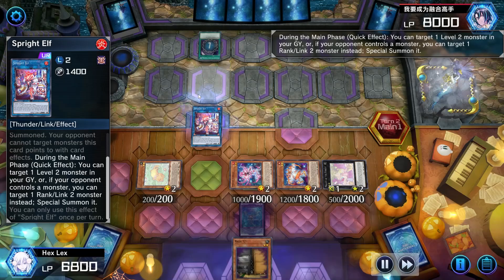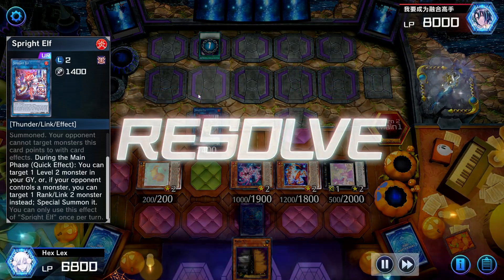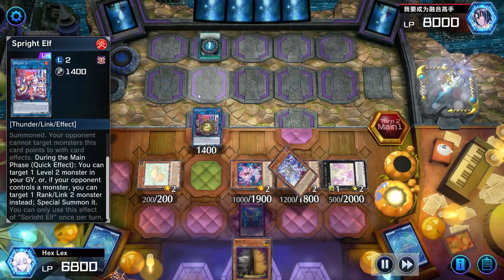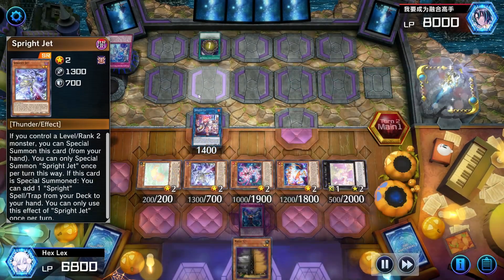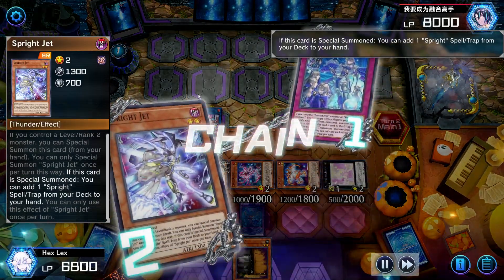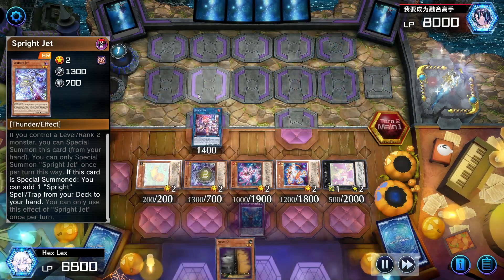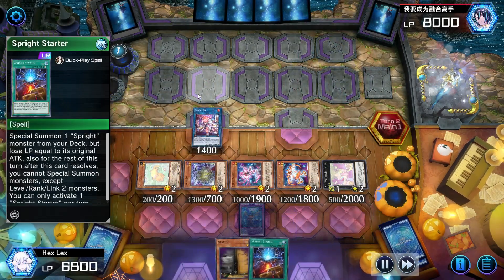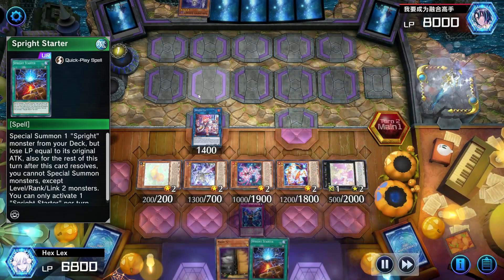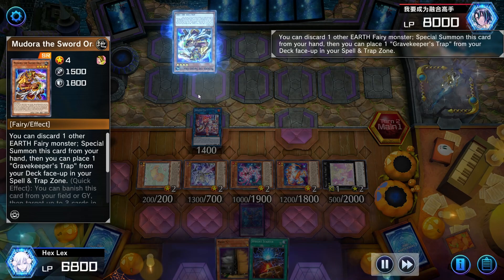Opponent starts with a Foolish Burial Goods. I did consider negating this with Carrot, but you can also just negate the card that it sends with Carrot, so we don't want any deals just yet. Instead I'll chain Sprite Elf. The problem though is that I actually can't negate the Soliela now, because I brought back a Jet which has to trigger, and the Carrot has to chain directly to the Spell or Trap card. A little bit of an oops on my part — I actually end up kind of screwing myself out of stopping this search here. Minor misplay, but it is definitely one that matters.